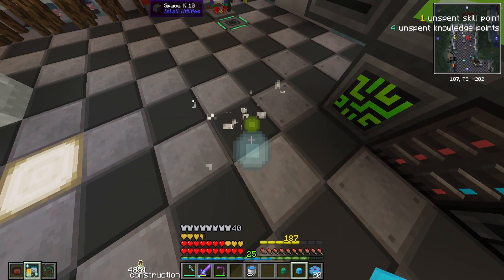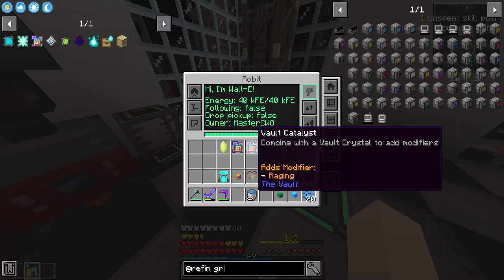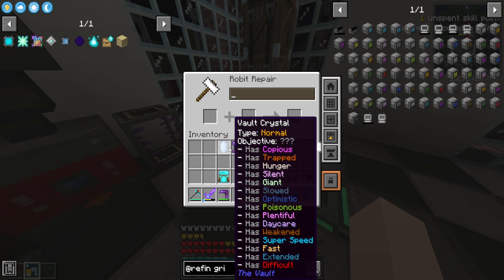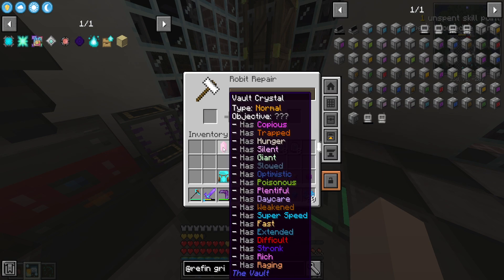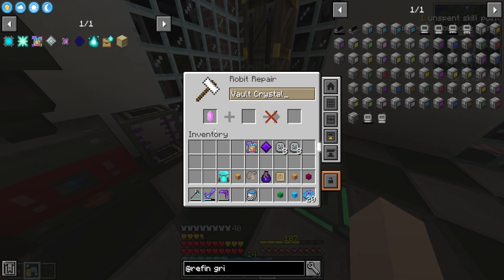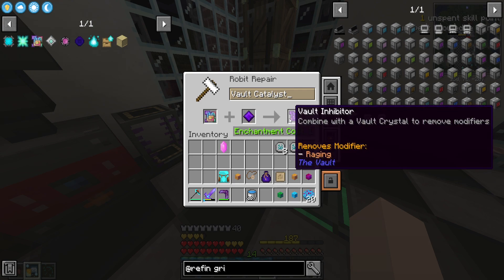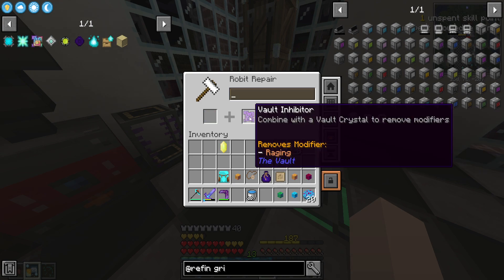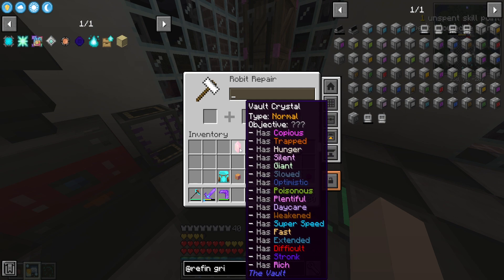I've been messing around and making some crystals because I want to get a little bit more ores before we fortune all of our ores. I've been making this crystal — it's got copious on it and plentiful, it just needs rich. I managed to grab this catalyst which adds strong rich and raging, which makes this a CRP crystal. It does have raging which is mob steal double damage — pretty dangerous. I grabbed a vault catalyst that just has raging on it and put on a perfect echo gem to make it a vault inhibitor which removes raging. I run the crystal back through and raging is gone.